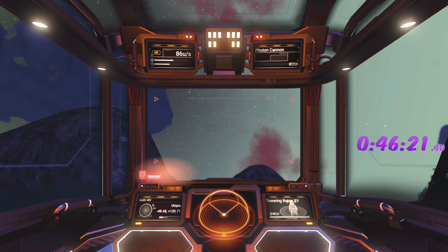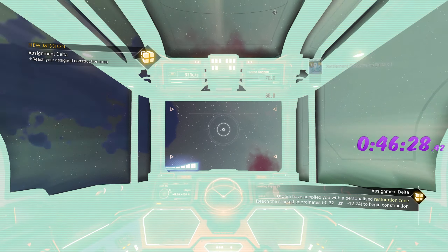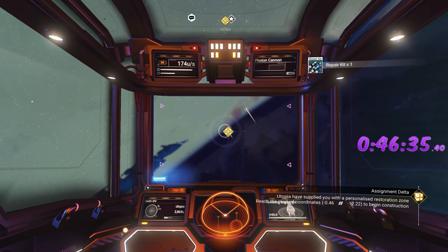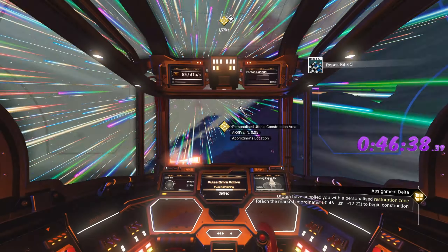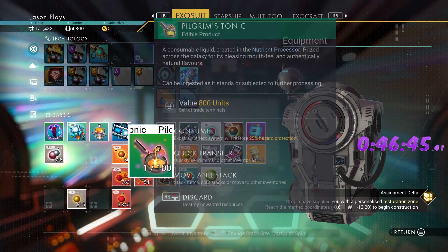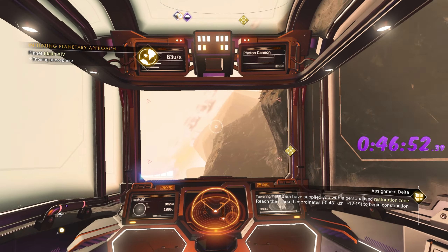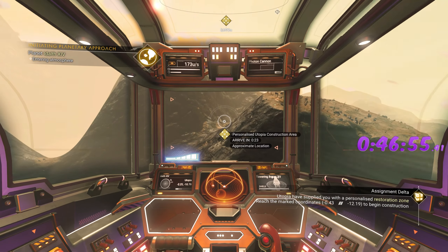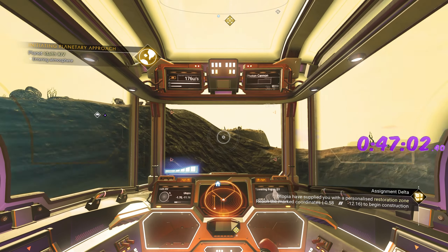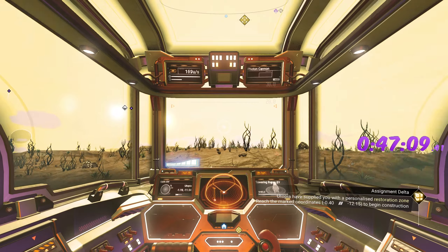There we go — we need to open up our package and find out where we need to go next. Heading over there. Got it — good. Now we need to scan up here — that might be our thing, might be our building right here. We know the building's right here.